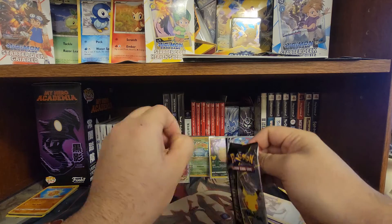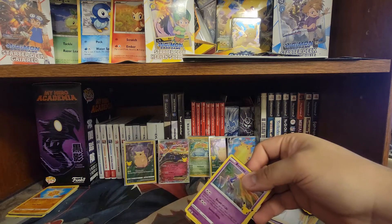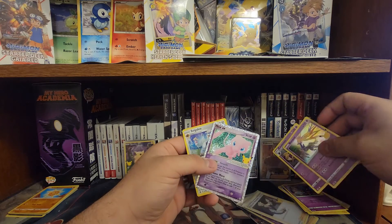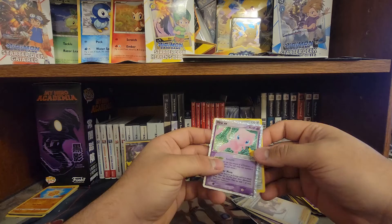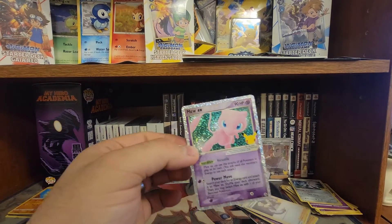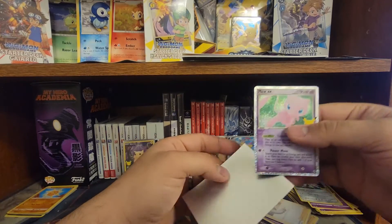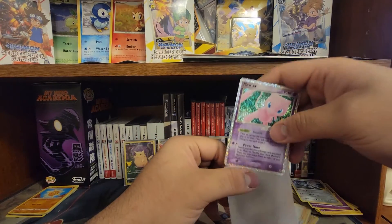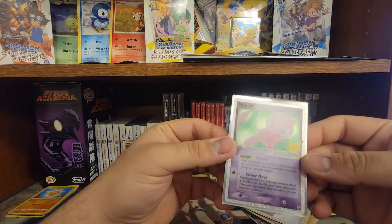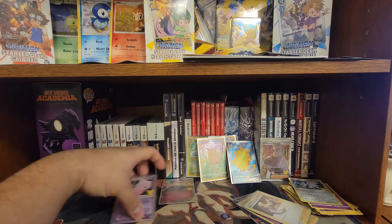Last pack of Celebrations and then we're gonna wrap this up. I'm a little rusty because I've never done this before. Code card, we have a Xerneas, we have a Cosmog... oh my god, no way - Sol Galeo and Mew EX! I actually remember having this card as a child, this was one of my favorites. I'm pretty sure this is a really good pull from this box. I was looking forward to the Charizard and Blastoise but this Mew EX instantly tops it all - wow, that is absolutely gorgeous!